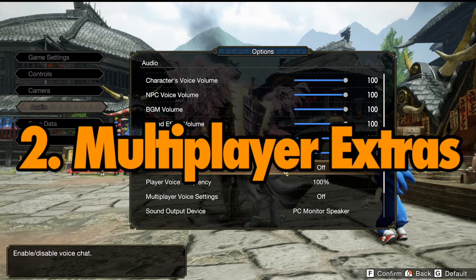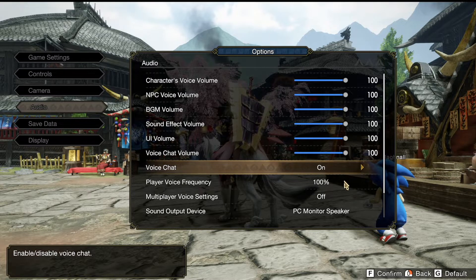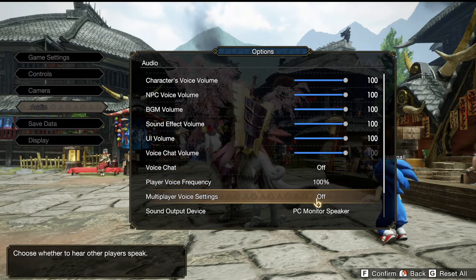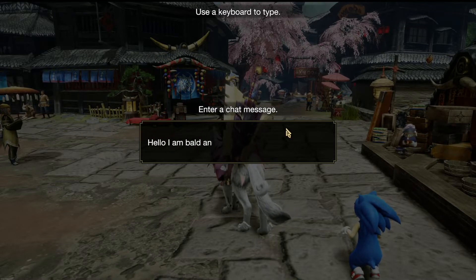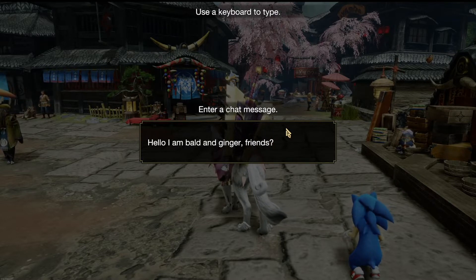Number 2: Multiplayer Extras. What I mean by this is the addition of some pretty cool features for online multiplayer hunting. We now have access to in-game mics to plan strategies, or simply just shit talk with your mates. But due to keyboard and mouse compatibility, simply hitting the enter bar opens the chat window to quickly and efficiently send a custom message mid-hunt without getting shadowed by Arathalos.